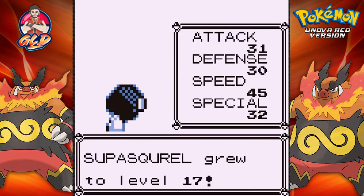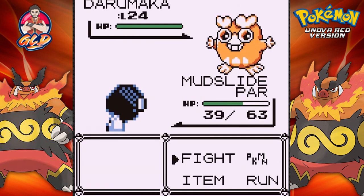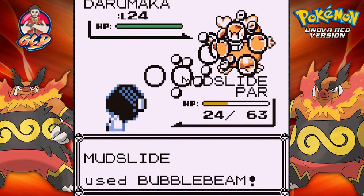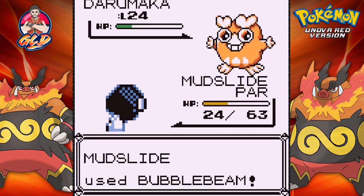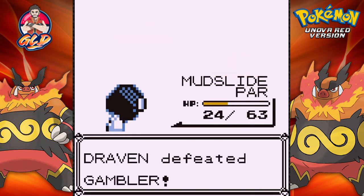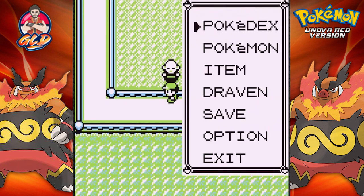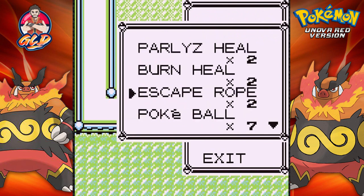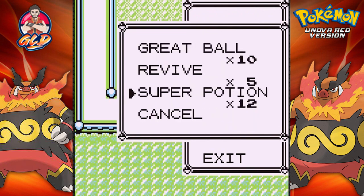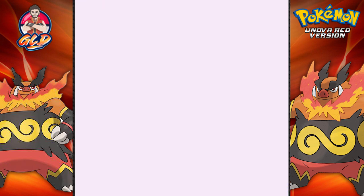Super Squirrel is level 17 and we're going to be taking on a Darumaka — we're going to risk her right here. What is Shedder called? God, that's the problem with trying to remember Pokemon names — it's just really hard. A Pokemon like Shedder is a dark and fighting type, but I can't use it on this team because I already have a fire and fighting type Pokemon.